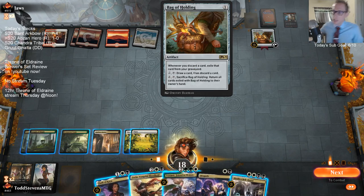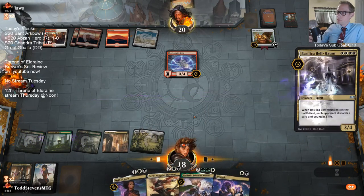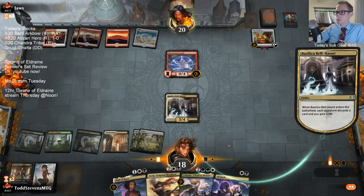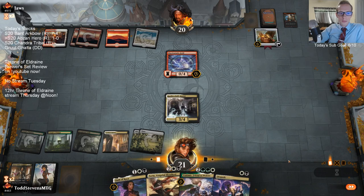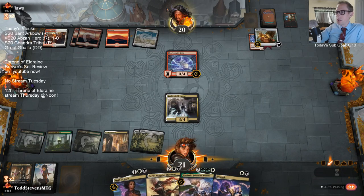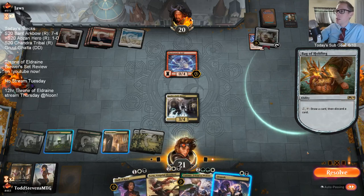Now we just discard this card to the bag. They could have just activated the bag and discarded, drawn a card, then discarded that new card - basically just put the top card of their library under the bag if they wanted to. But they're still just going to do it anyway.